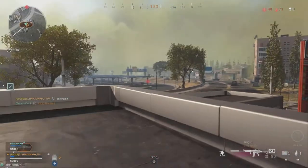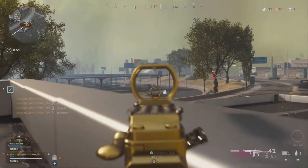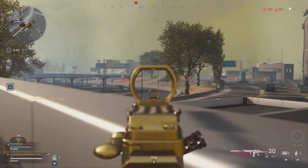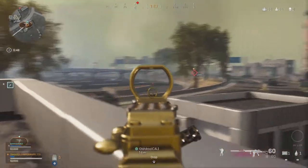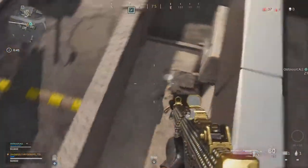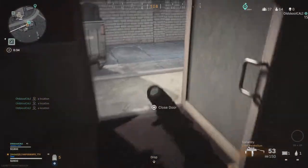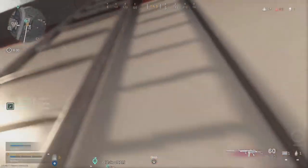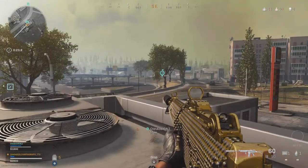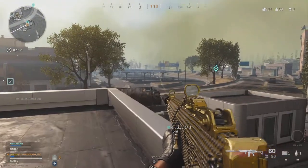Enemy right there — hostile patrol — and his buddies right there, hostile patrol. That guy's almost dead, he's got no armor. Got an assist elimination. Got a guy on the corner building — on that building, waypoint right there. Got it, stepping to waypoint. Running right to the left — got it, got it.